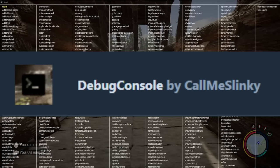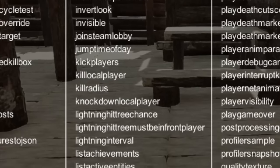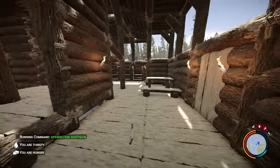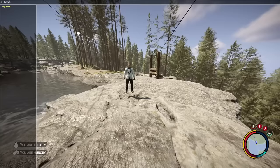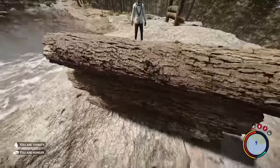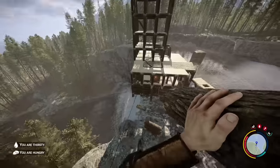Now at number five we have the Debug Console mod. All this mod does is gives you access to the game console menu. You can pretty much do anything with this one as long as you know the commands. For example, you can spawn in any item you want as long as you know the proper name or number of an item — I will leave a link to a website with all the item numbers in the description. You can also turn on log hacks so you can build as much as you want without cutting down another tree, change the time of day, and even give yourself super jump.